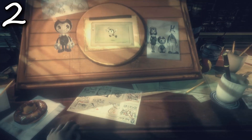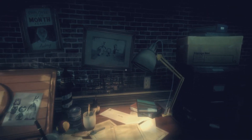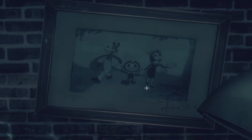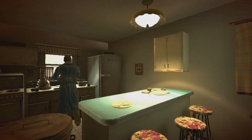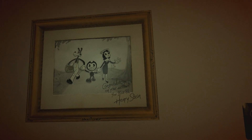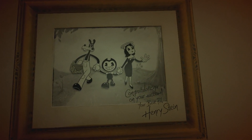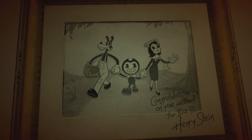The next thing you might have missed is this picture signed by Henry Stein above Audrey's desk. As you can see, it states: 'Congratulations on your success, your best pal, Henry Stein.' The crazy thing about this framed picture is that it's the same one we see inside Joey Drew's apartment at the end of Bendy and the Ink Machine after the credits — the same picture we see in Audrey's workplace here in the beginning of Bendy and the Dark Revival. There's also some interesting dialogue when looking at this picture — listen to this: 'Tell me another one, Uncle Joey.'